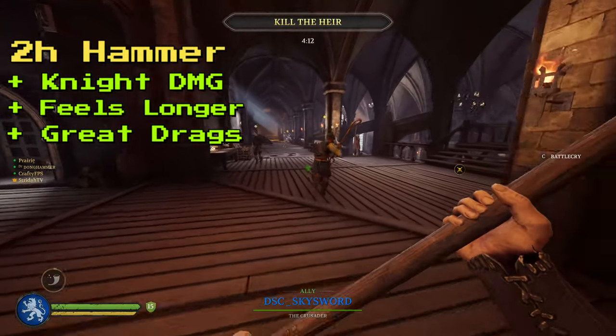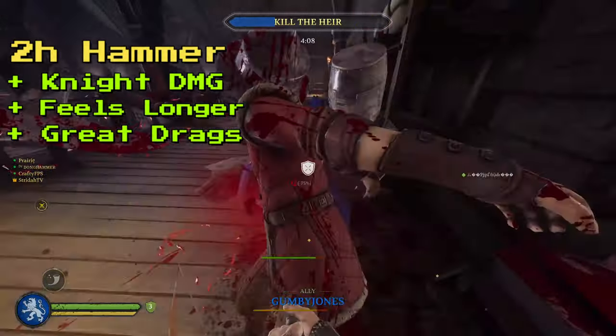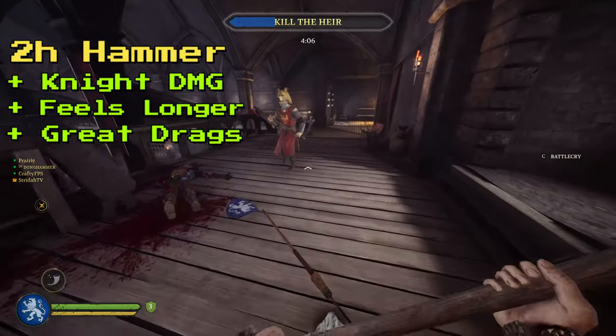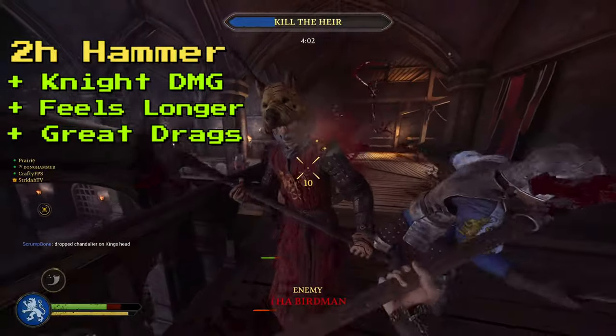The heavy mace can feel kind of weird sometimes on extended overhead drags, where you need the damage window and turn cap to just be a tad longer. This is not the case with the two-handed hammer, as the slower speed allows you to really extend your attacks.